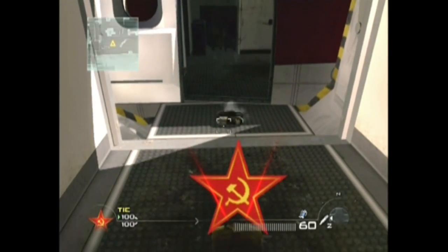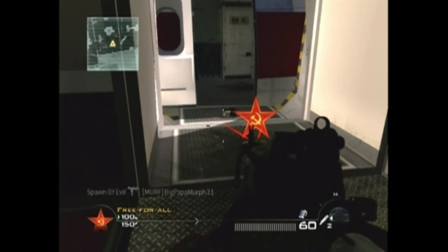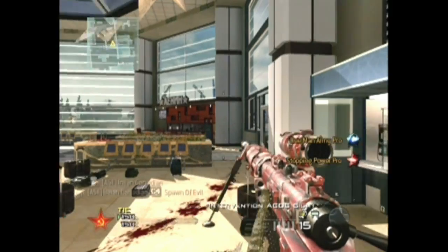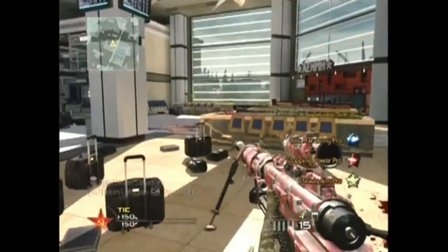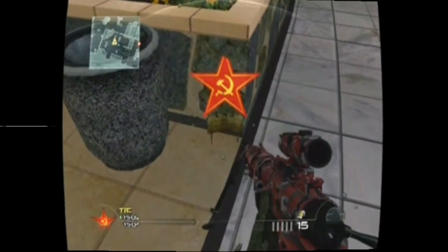I recommend using this in Search and Destroy. You can use it in other playlists, but this works great in Search and Destroy. You can put the C4 at least like 10 feet in front of the Claymore and it will still explode. And as you can see there, the C4 is so powerful, it even killed me and I was far from it. So I hope you like this little trick, and subscribe.